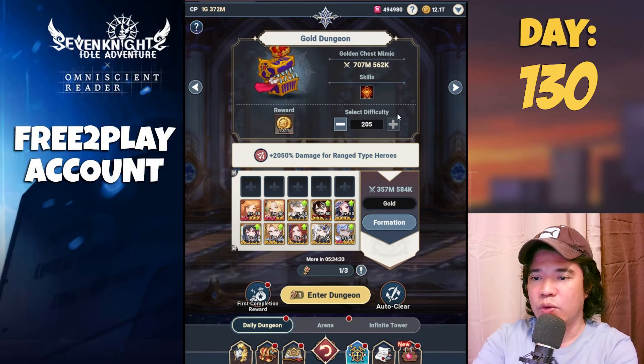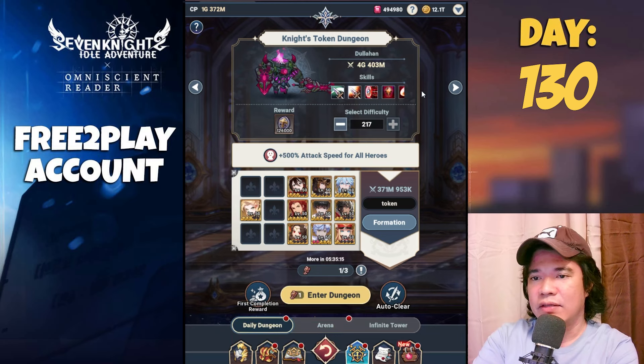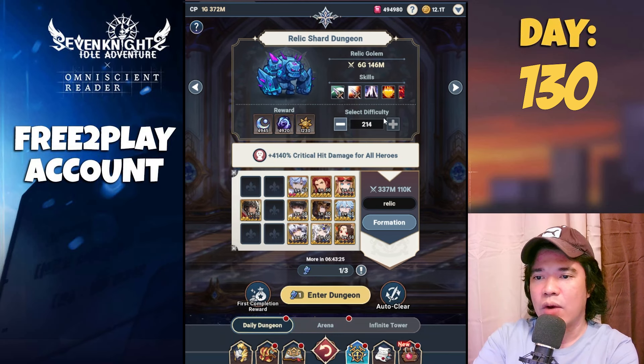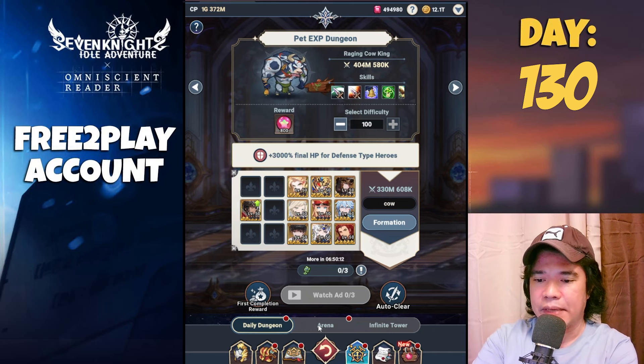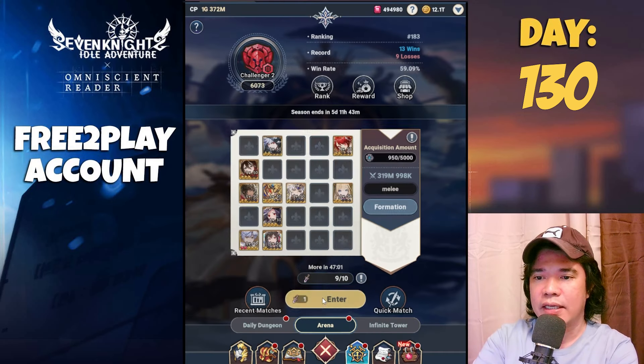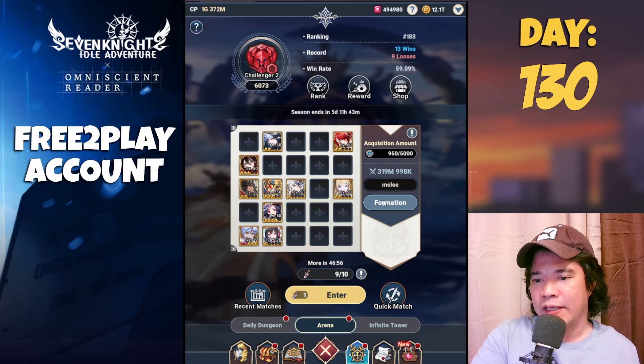Checking our dungeon: we are at difficulty 205 on the Gold Dungeon, 211 on the Hero Dungeon, 217 on the Knight Stock Dungeon, and 214 on the Relic Dungeon. Of course that is 100% on the Pet Hero XP.